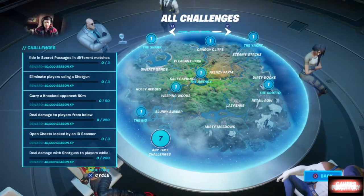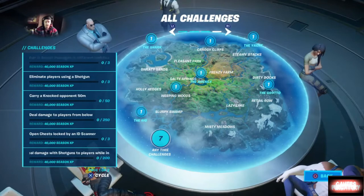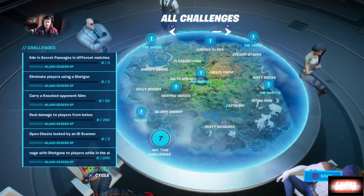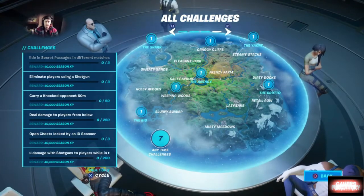Next up, you want to eliminate players with a shotgun — you can do this in any mode including team rumble, and you want at least three shotgun eliminations. Next, you want to carry a knocked opponent 50 meters. You'll want to do this in solos, duos, or squads because in team rumble opponents don't fall to where you can pick them up and carry them.